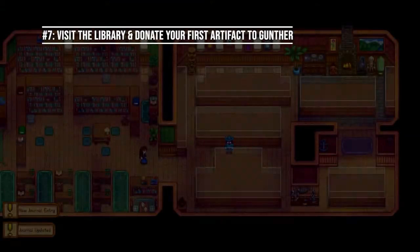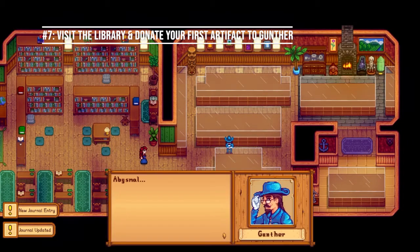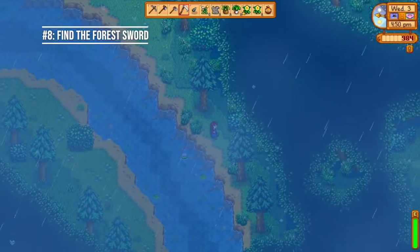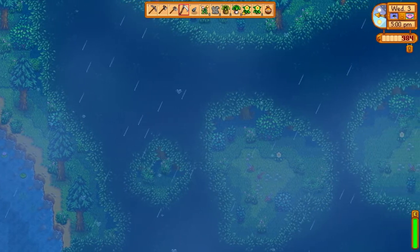Number seven: visit the library and donate your first artifact to Gunther. You can get a strange doll at Aurora Vineyard in the northwest corner of Cindersap's Deep Forest if you're playing Stardew Valley Expanded, which is a quick way to get an artifact early. You want to get going on donations as soon as you can, as they reward you with some very good items, so be sure to donate any artifacts you come across.